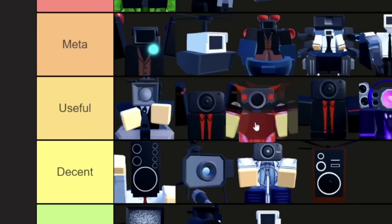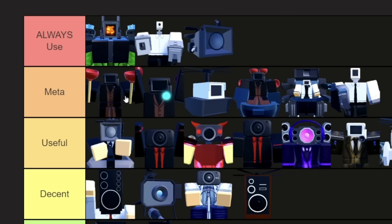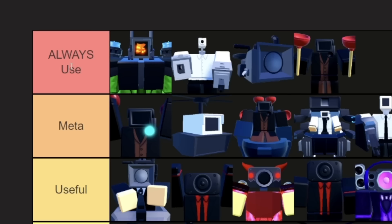Ninja Cameraman is gonna have to go in the very top of meta. I wouldn't always use him, because he's not good later in the game, so you have to sell him at the end, kind of wasting a little bit of money. But there are ways you can win in the beginning without him — like if you just use Engineer the whole beginning. I wanna put him in the Always Used tier, but I'm not gonna put him above the Repair Drone. The higher things are in Always Used, the more likely they are to be in my inventory.